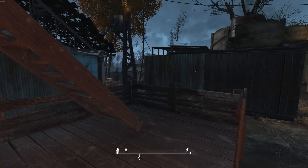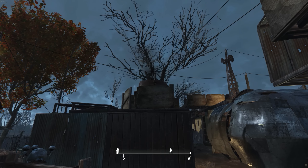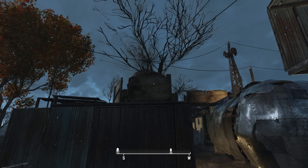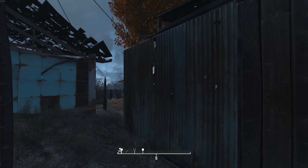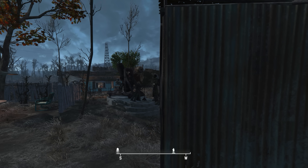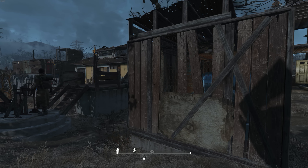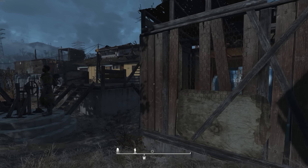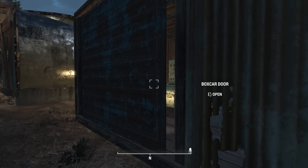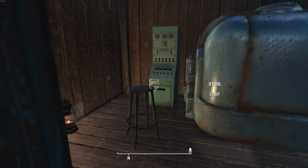Originally, when my settlement was only using about 30 power, I built all my generators up on platforms and built wooden walls around them to protect them from attack, because raiders will actually target your power sources. Now my settlement depends on a lot more power — that bar sign alone takes 40 power. But it's cool, we're so advanced we're basically wasting power now. So to protect our biggest power source, I built a generator room with a secure sliding door and all the instrumentation.